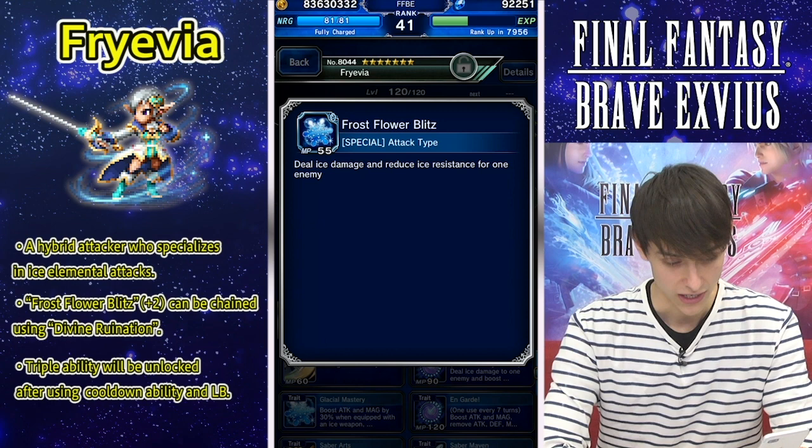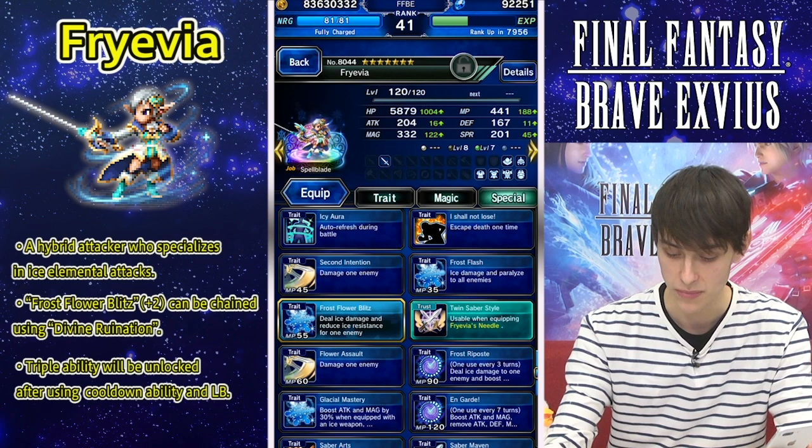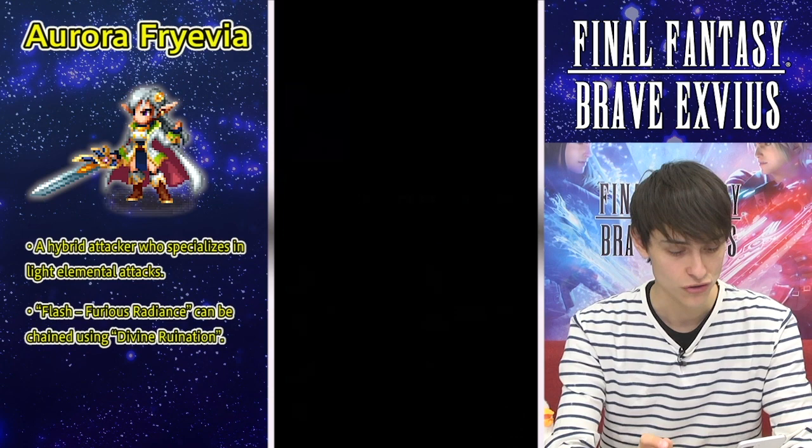She'll also unlock triple ability after using cooldown abilities or her Limit Burst. That's going to be really powerful, so you'll want to make sure you use that as much as you can, as long as you can keep the mana.